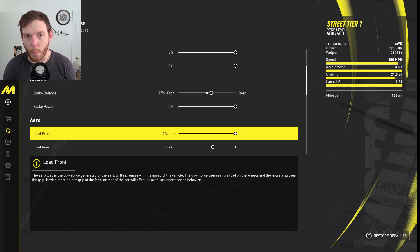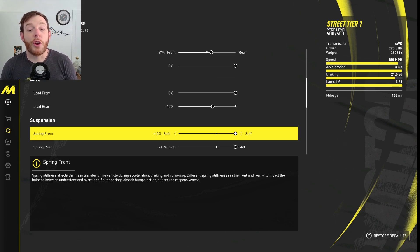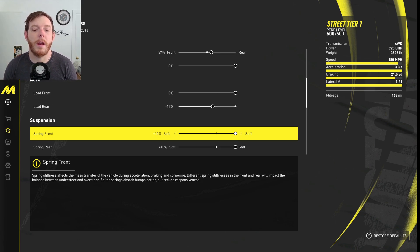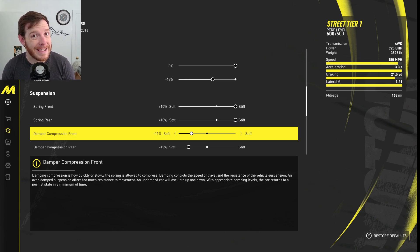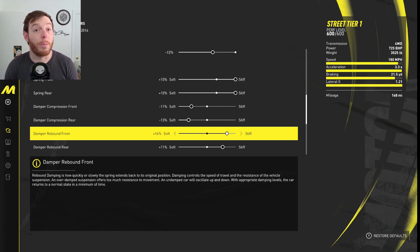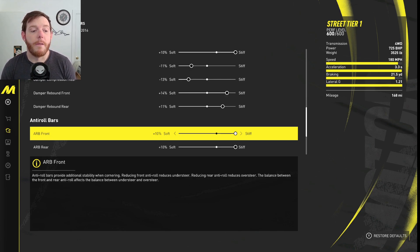Aero — load front 100%, and take minus 12% in the rear. You're going to reset or unload that rear end with the downforce, and it just helps it rotate just a touch so you can make it a little more rowdy. Springs — 100% stiff in the front and the rear, so that's +10% front and rear. Damper compression — minus 11% in the front and minus 13% in the rear. Rebound — plus 14% front and plus 11% rear. ARB — 100%, all the way to the right, 10% stiff front and rear.